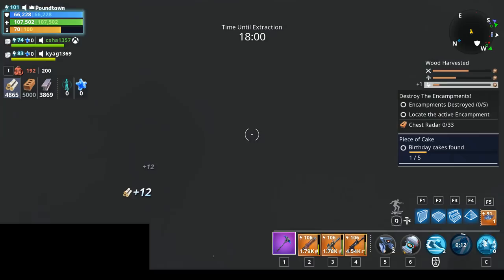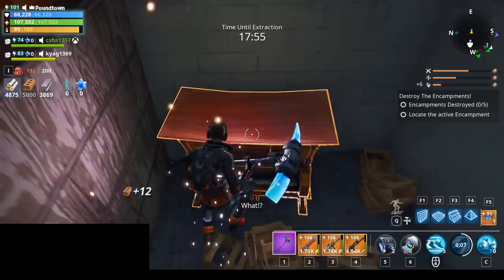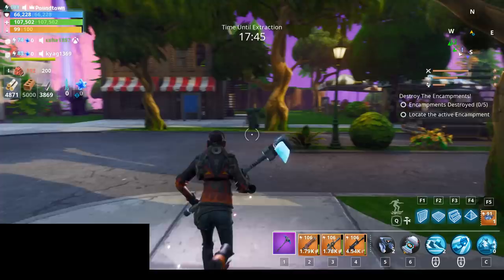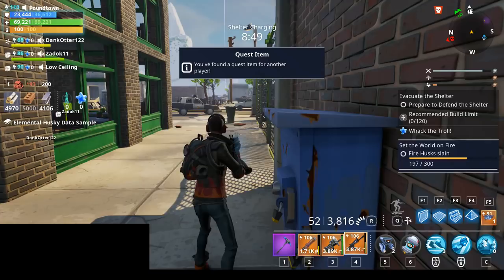It looks like these are going to be in basements too — it said look in the attic, but so far I've found two in the basement and one on the second story. So I guess just look for the exclamation points on your map, and that'll be pretty much the best way to find them.